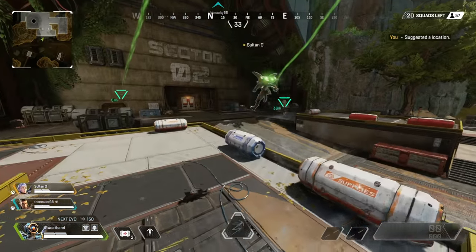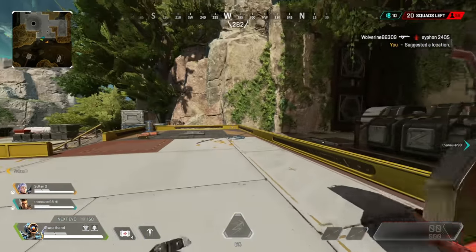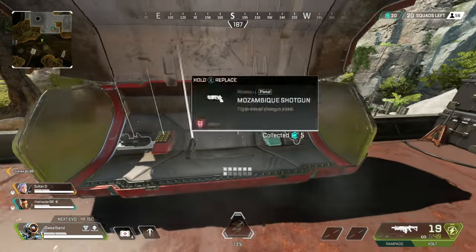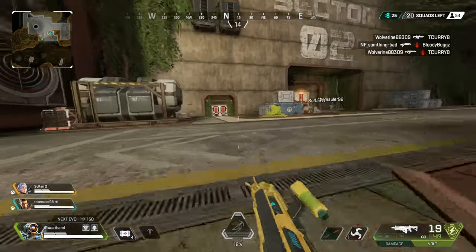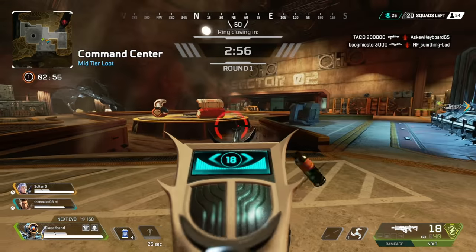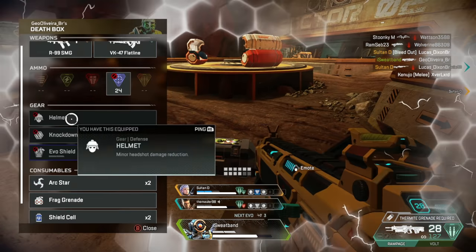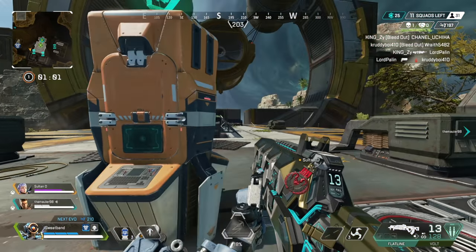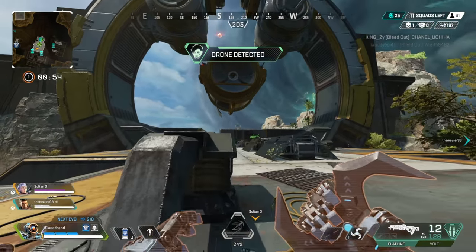Dropping into the game — enemies spotted right in front. Goober went front, so did Octane. Scrambling to find a gun, grabbing a repeater. Getting into an early fight, cracking one enemy while being double-teamed. Listen buddy, we're doing this the easy way.